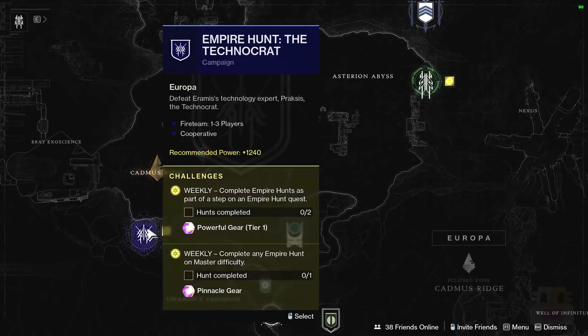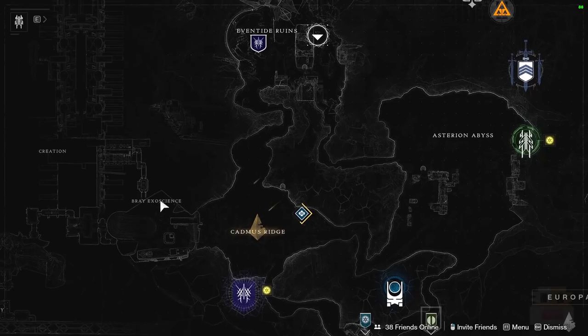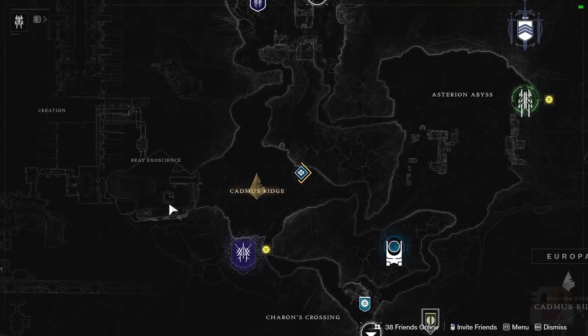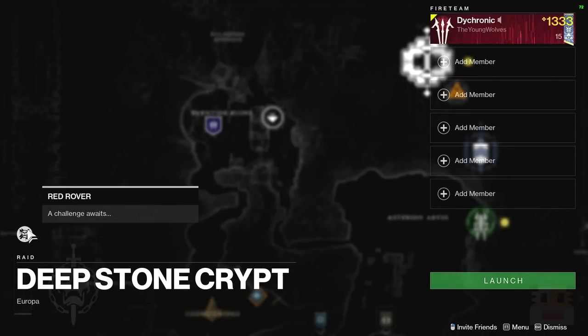Moving on to the Europa stuff. For the Empire Hunt, we have the Technocrat — probably the hardest of all the Empire Hunts. I believe last week was the inside-outside one with the cubes, and this week is going to be the defend-the-area one, or possibly the run-through-the-cold one. For the Deep Stone Crypt Raid Challenge, we have Red Rover taking place in the first encounter — every person has to do the operator job and shoot one of the panels down below before the end of the encounter.